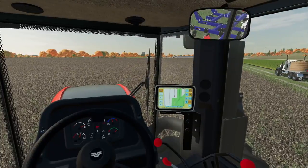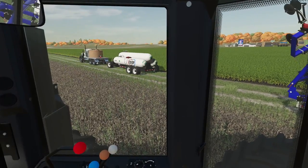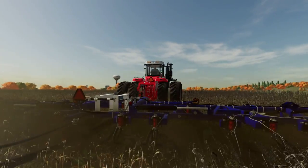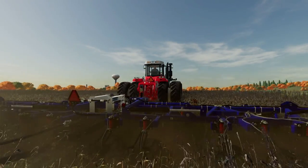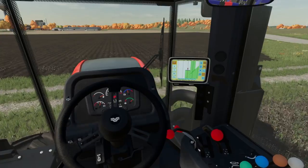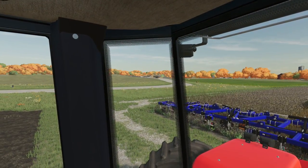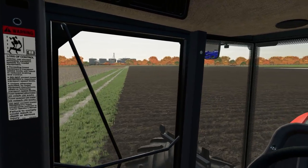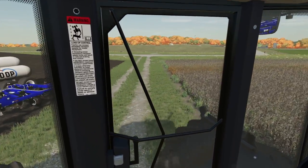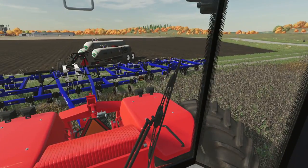Another huge improvement would be in the AI compartment — the AI helpers. We don't always play with multiplayer, and sometimes you need somebody to help you out because it's a big farming world in Farming Simulator. Now even console players can move equipment around, making it more realistic. If you can't hook up with your buddies, you can almost feel like they are helping you out — harvesting the field, taking the grain to the elevator. I never thought they could have something like this; they proved me wrong.